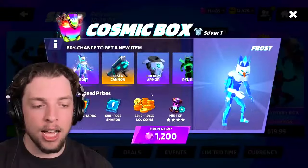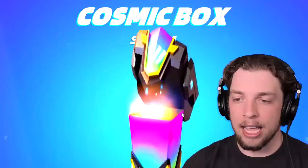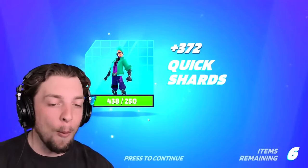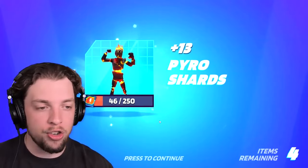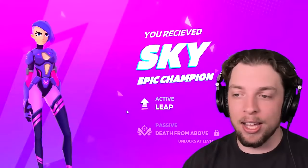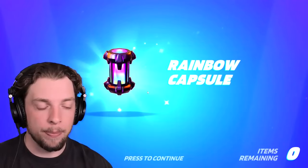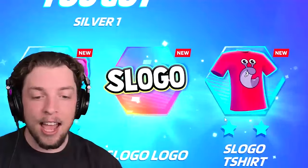Let's head over to the shop now and open some cases. We are going to go for the Cosmic Box — it's going to give us a high chance for a Legendary. Let's open it up. We've got some coins first, a whole bunch of Quick Shards, some Shadow Shards, Pyro Shards, Shards to upgrade our Military Sniper, Pump Shotgun Shards, and we unlocked a Champion — we received Sky, an Epic Champion. Pretty cool.